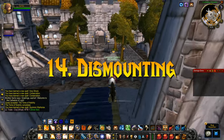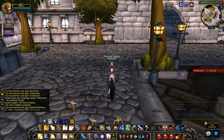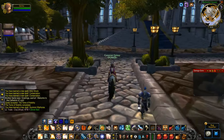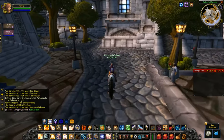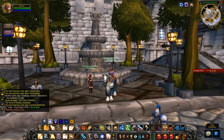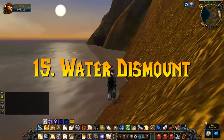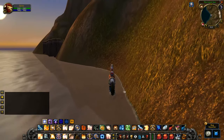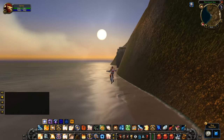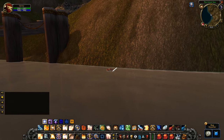Number 14: Dismounting before an action. In Classic, if you are mounted up and try to do an action, you'll receive an error message saying you are mounted. In retail WoW, you'll automatically dismount if you cast or interact with something. But in Classic, you need to manually dismount yourself in order to complete that action. Some workarounds people use are macros or just quickly tapping their mount button keybind. Also, one way you'll automatically get dismounted is if you swim in non-shallow water — your mount will auto-dismount once the water gets deep enough to enable your swim animation.